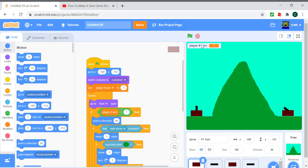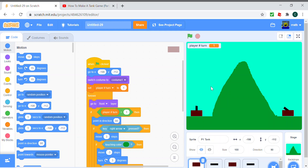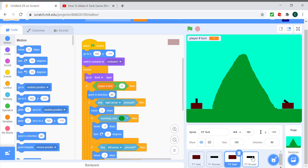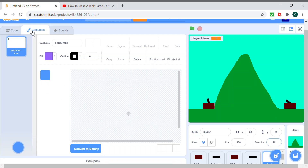Hello guys, welcome to my channel R2. Today we're going to continue our tank game. If you didn't see part one yet, please check it out. So here's where we left off — our turrets point at us but we can't shoot yet, and we can move as well. So let's make ourselves a bullet.